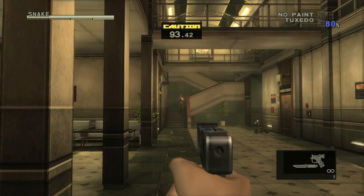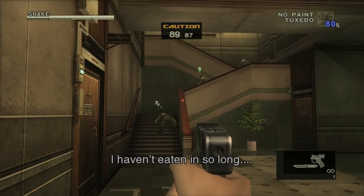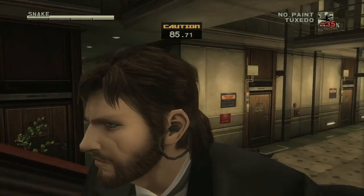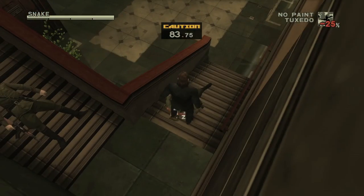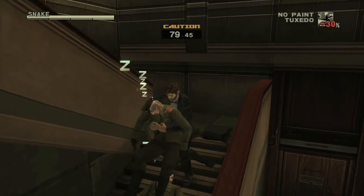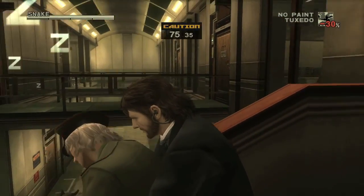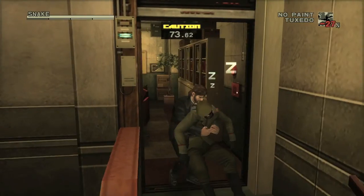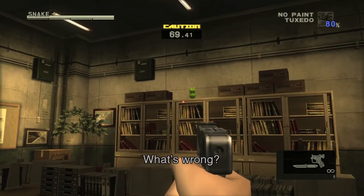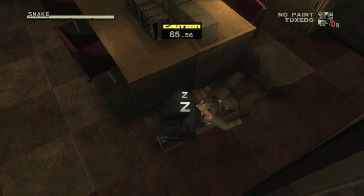We're going to move into the fortress now. Play through the story — find Rykoff and steal his uniform by tranking him, and trank out his backup so they don't give you trouble. Drag him all the way to the locker room by unequipping your gun, going up to him, and dragging him upstairs. Before you proceed, put him down, pull out your gun, and trank the Kerotan on the shelf. Then proceed with dragging him into the locker room.